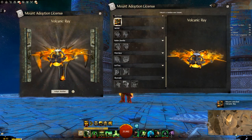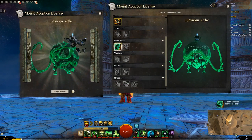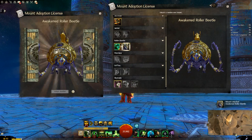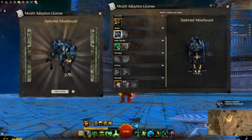Oh, the volcanic ray - that looks awesome, that's really cool. We've got the vital geode for the springer, quite nice. The luminous roller for the beetle. We have the moth marked sky scale - that's actually quite an interesting pattern, I kind of like that. The awakened roller beetle, very nice. Kind of annoying how it's not been added to the set, but at least we got it in the end and it looks quite cool.